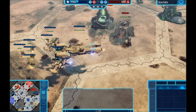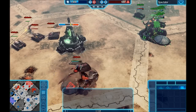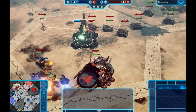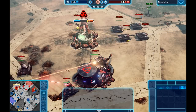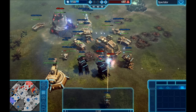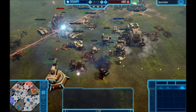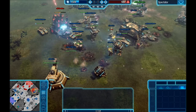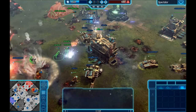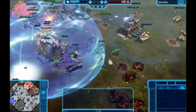Once Nod controls node 3 they can start moving down the map. Nod has now reached tier 3 — this is going to be a game changer. But they have to stay together and steamroll. The points show 1200 to 1350 lead for GDI across four nodes; something has to happen very soon for Nod or this will become a bash.